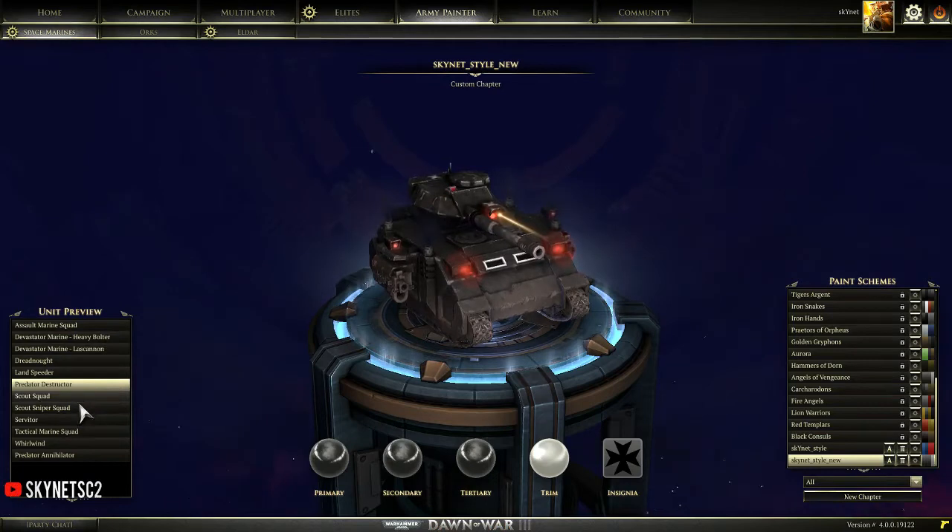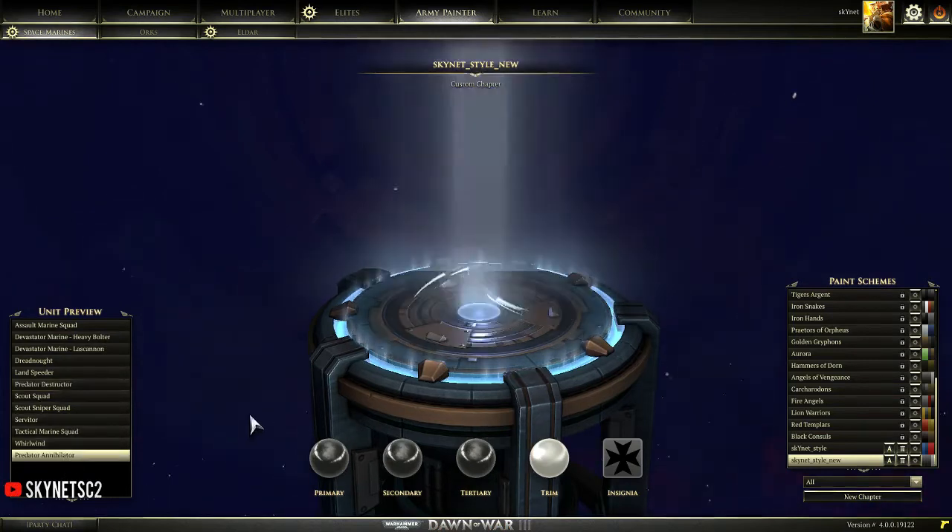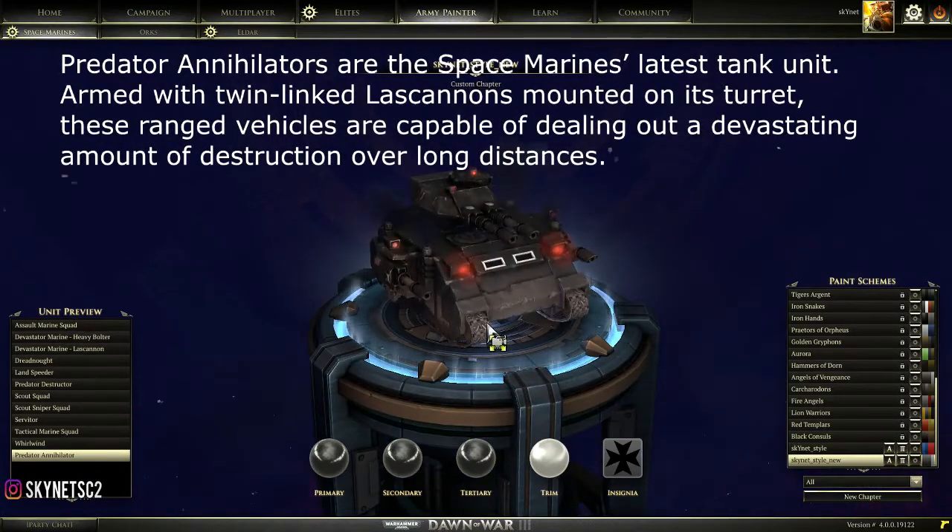The Predator Annihilator is a tank unit that is really good against tanks. Same as with the Destructor, you should mix your army composition. If you want to build Predator Annihilators, support them with Heavy Bolters so you can handle infantry too. It's bad to build both Predator Annihilators and Lascannons because then you only have units that counter tanks. So support Annihilators with Heavy Bolters, and support Destructors with Lascannons — Heavy Bolters and Lascannons are the infantry units, Predator Destructor and Annihilator are the tank units.